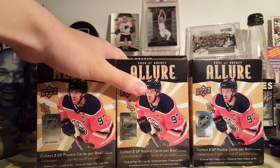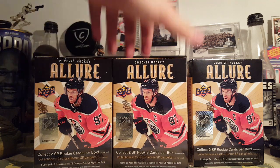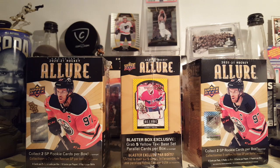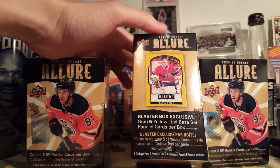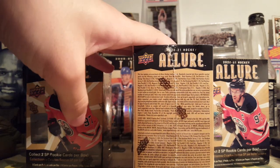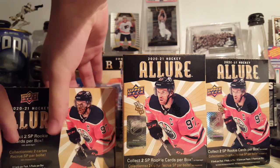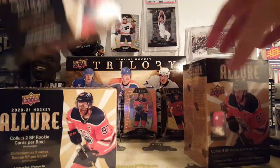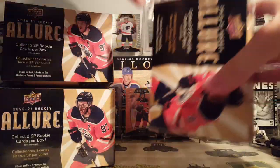It comes with five packs per box, six cards per pack. You're looking for two short print rookie cards per box. I don't really care for those since they're e-pack. I'm more interested in the yellow taxis — these are the blaster box exclusive, you get five of them per box. There's also the chance at orange slice, which are retail exclusive this year. And white diamonds, which are out of 40 — I believe those are also in here. So, let's get into it.